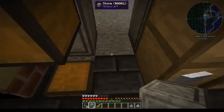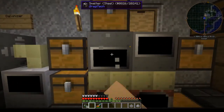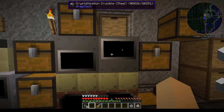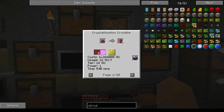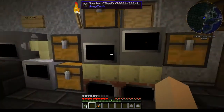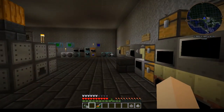You'll melt your silicon in here and melt your monazite to get your helium. There are other gases you might have seen like neon and xenon that you can use, but those right now are really painful to get. Helium is the only one you can get early game out of monazite.